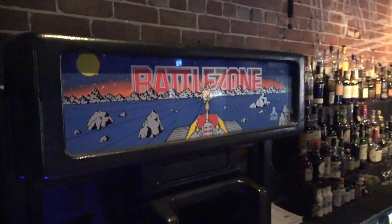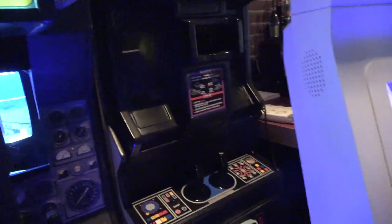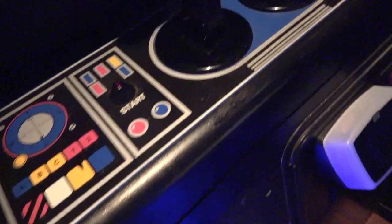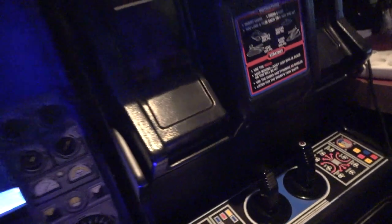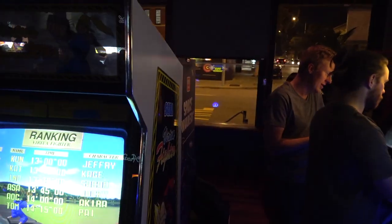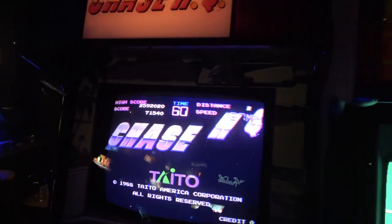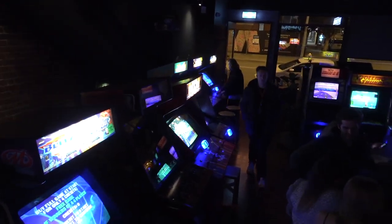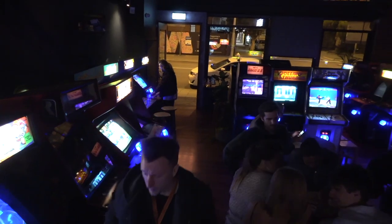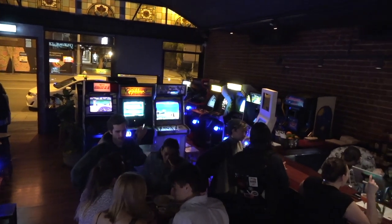Tucked away in the corner is a Battle Zone, and I was so hoping that would be working, guys - it's an Atari classic vector game and I really need some vector goodness in my life. Unfortunately it was not working, but look at that control panel - absolutely first class. Hopefully they can get that going. They are swapping machines in and out, which is pretty cool. We've also got a Virtua Fighter - the marquee's not working - Rolling Thunder, and a Chase HQ which looks a bit odd with the screen colors slightly off.